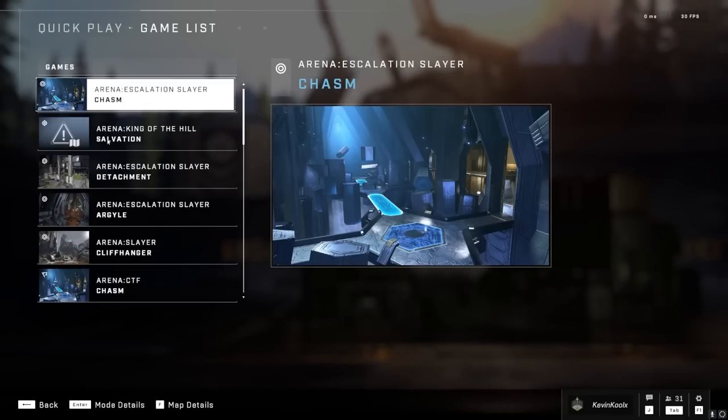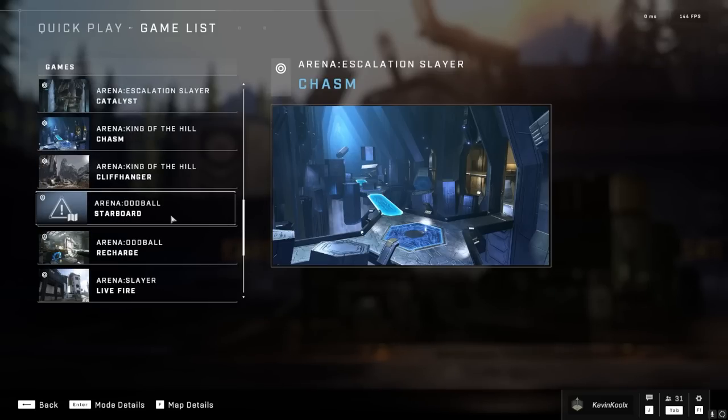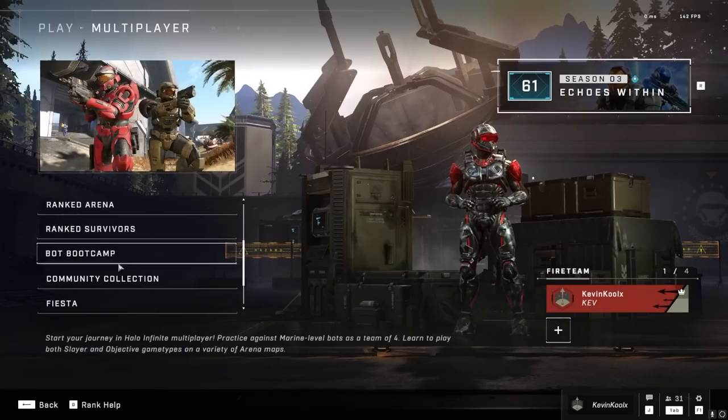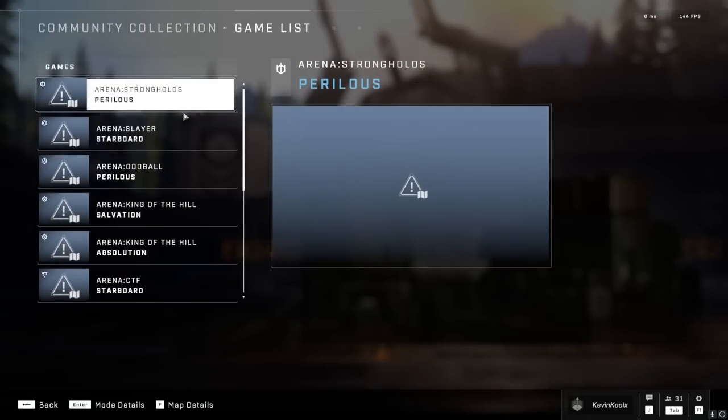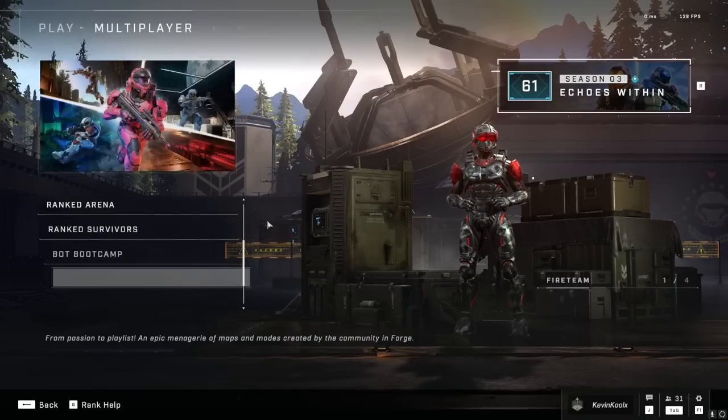You can see how they added maps like Salvation, Starboard, and other Forge maps into Halo Infinite's regular playlists with this update for Quick Play. But the community collection playlist is still here with basically all the same maps and experiences as before, which makes me wonder if this will actually cannibalize that playlist — I've seen its population dwindle quite a bit. Either the community collection will get new maps to test with the public before transferring to matchmaking, or they'll just cut it and put new maps straight into the regular rotation.